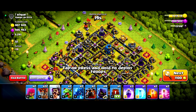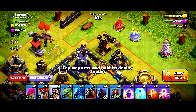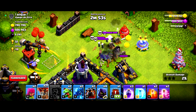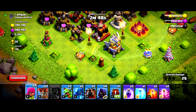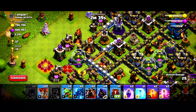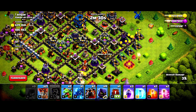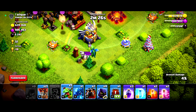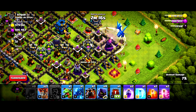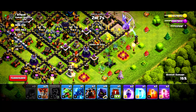We are back and the army has been trained up. We have landed on this base — a multi-target inferno and three air defenders. Let's drop in a loon, got that. I'm gonna drop two archers to take out the eagle. I'm gonna use an e-drag over here. Let's drop in the baby — the warden's in rage. Dropping the rage spell for the e-drag. The baby dragon has done a great job.